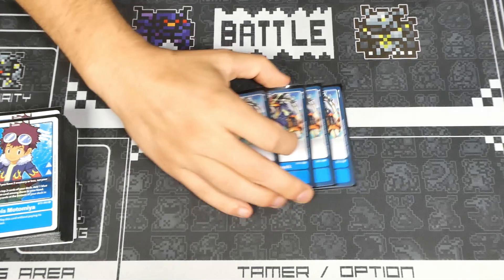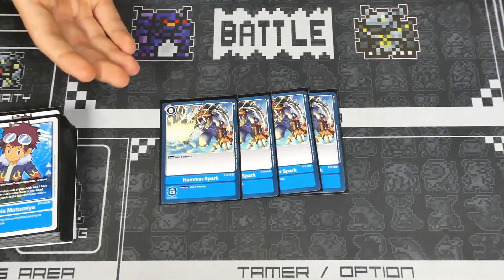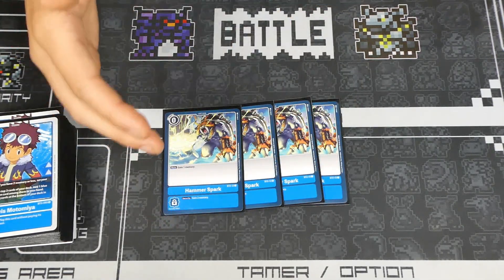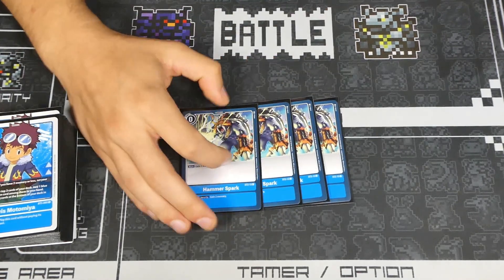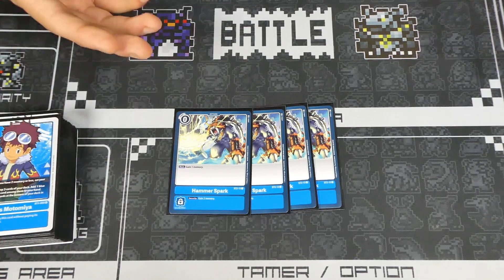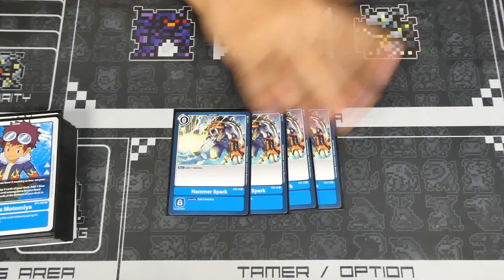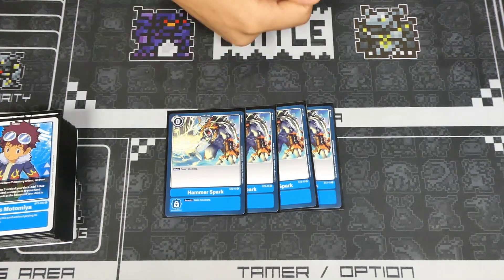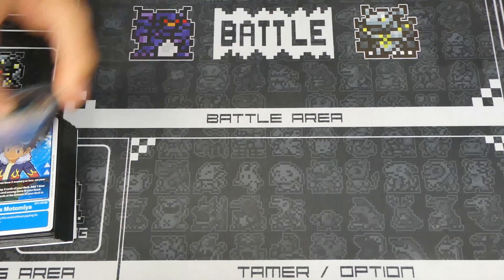We have four Hammer Spark — not much to say, it's Hammer Spark. It gains you Memory so it's great for curves and dynamic plays, and it has the most insane security effect in the deck, being able to gain two Memory and either shorten your opponent's turn or end it completely. If your opponent is at one Memory and hits Hammer Spark in security it goes to one on their turn, then you go to three with Davis. If I could play more than four I would.